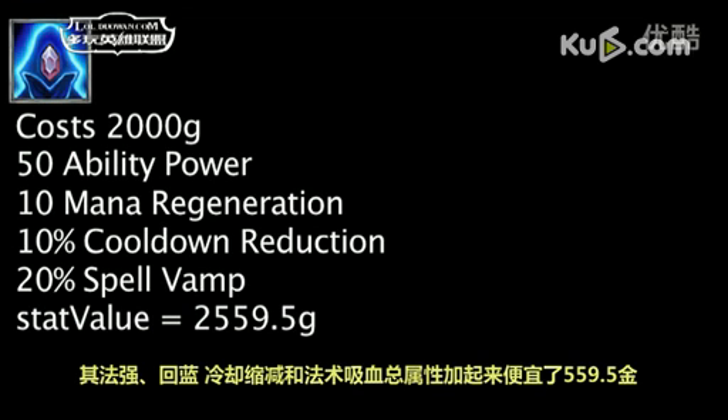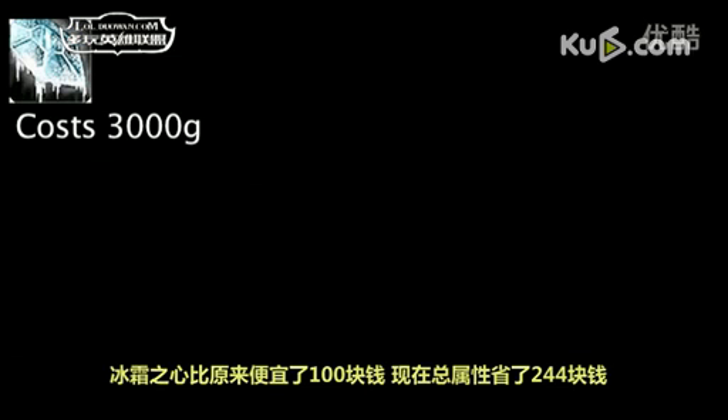The Spirit of the Spectral Wraith now costs 400 less gold. One is now saving 559.5 gold on ability power, mana regeneration, cooldown reduction, and spell vamp, as opposed to saving 159.5 previously. The Frozen Heart now costs 100 less gold.